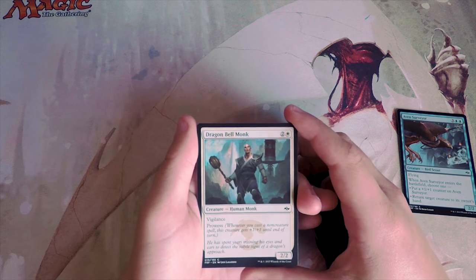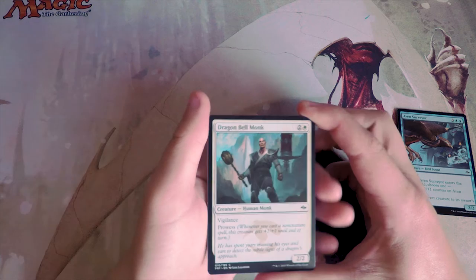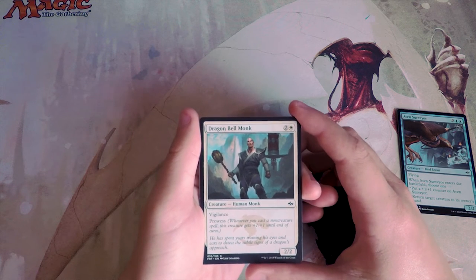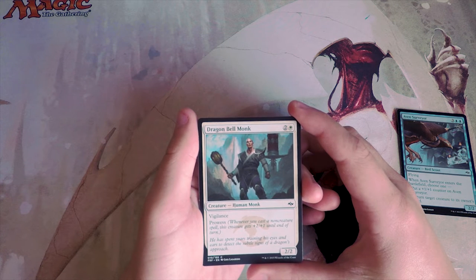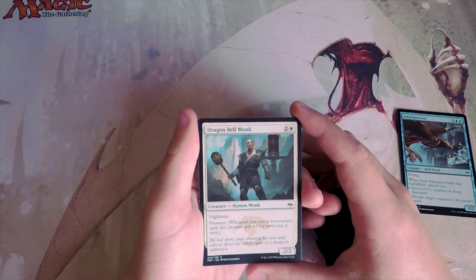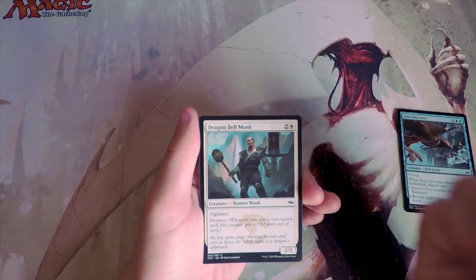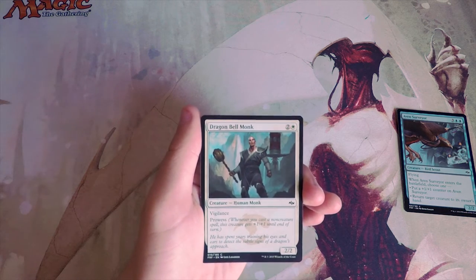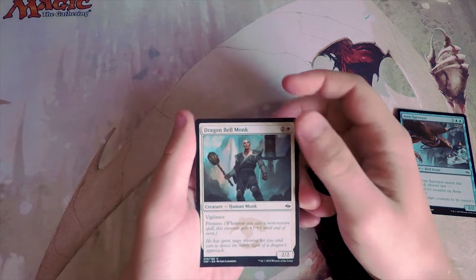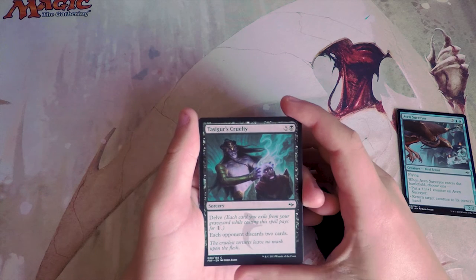Dragon Bell Monk is a 2/2 for three with vigilance and prowess — whenever you cast a non-creature spell, this creature gets +1/+1 until end of turn. I actually really like this card as a filler white card. The problem is prowess is generally a little less likely to trigger in limited, since there just aren't as many instants and sorceries in draft decks. For that reason I don't think this is amazing — definitely not better than the Surveyor.